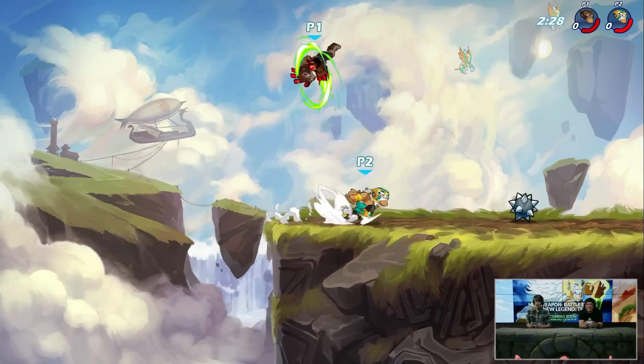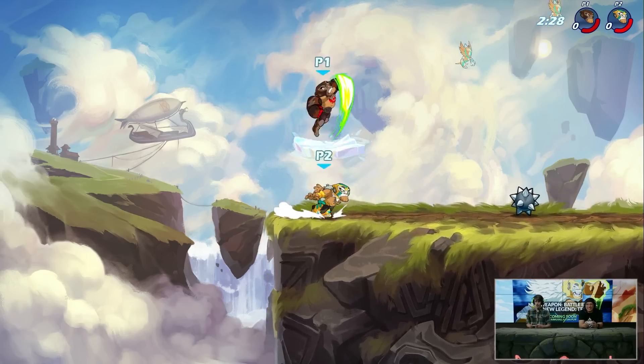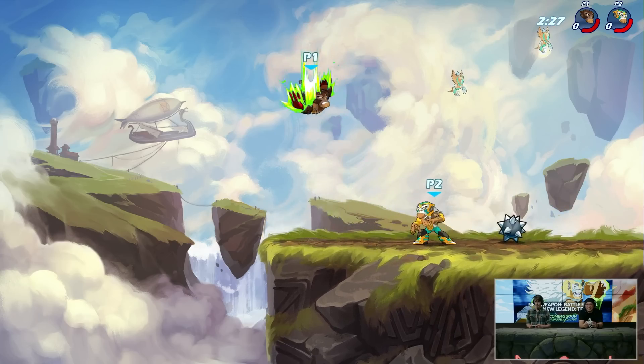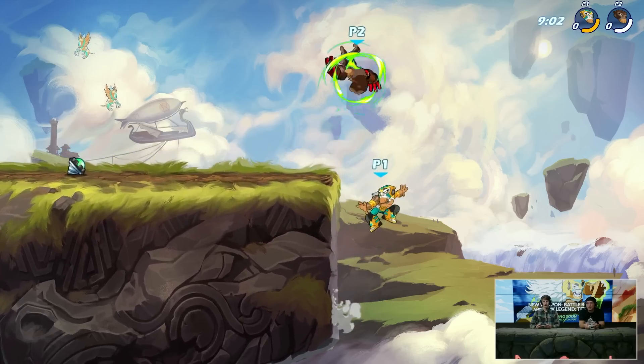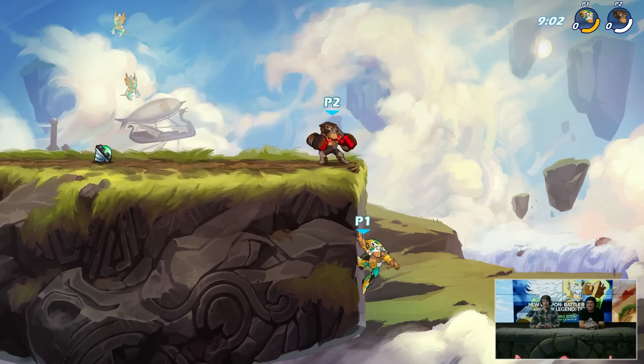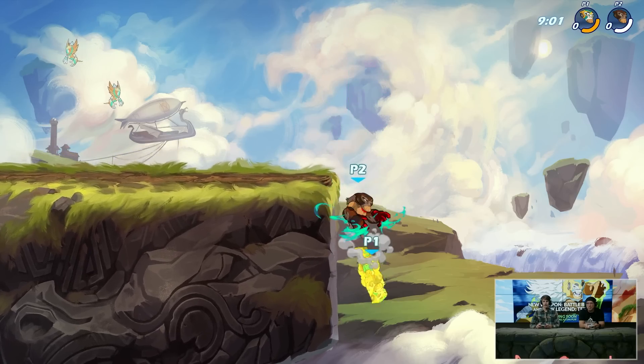It also has an alternate version if you land in the air — similar to Orion Spear Nsig with some caveats — you actually go further down with this and it does send offstage. So if you use it on the ledge, you're going to send yourself offstage and launch your opponent downward, which on the gauntlets, sending your opponent downward into a spike position is very helpful given all of your edgeguard tools.